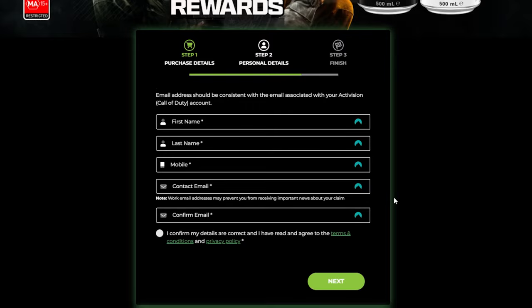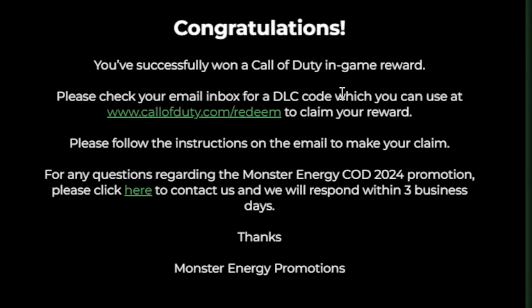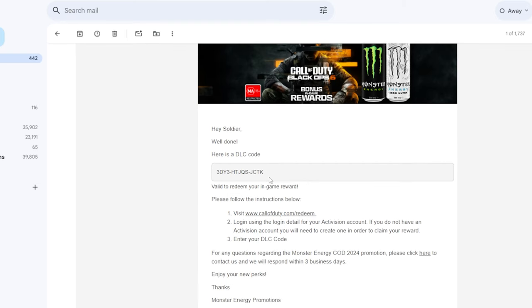The last step is putting in your actual account details — your name, email address, and so on. From there, they're going to send you a link to the email you just entered. I actually can't believe this worked.